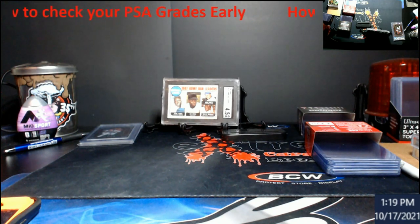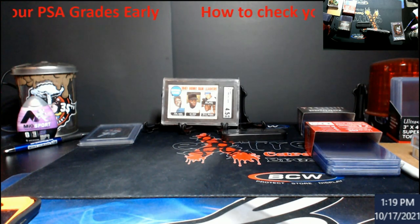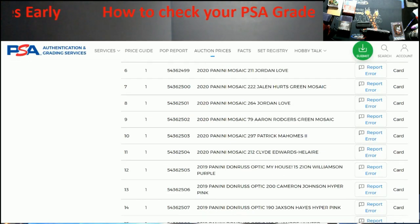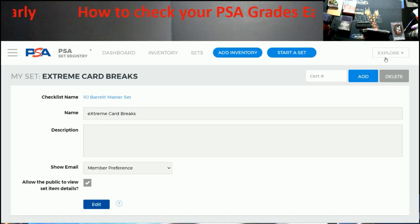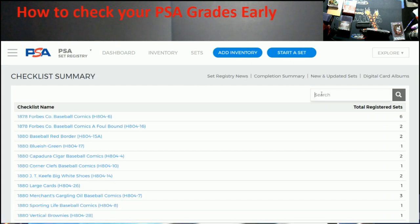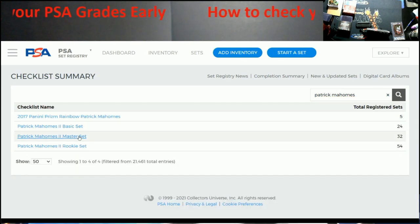I figured I'd share this — a lot of people are probably going to dig it. Let's try one more: we'll go with Mahomes and see if his 2020 Mosaic card 297 is in there. I don't know if this card is mine or Joey's from the order. Going to the set registry app — Explore, Search, type in 'Patrick Mahomes,' go to master set.